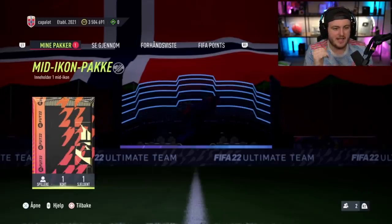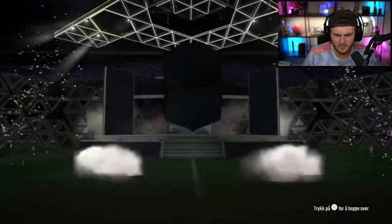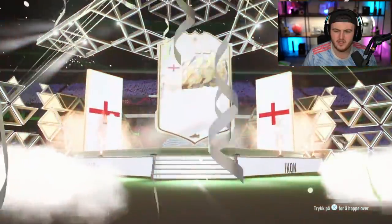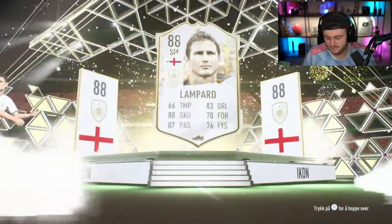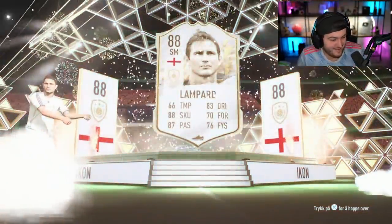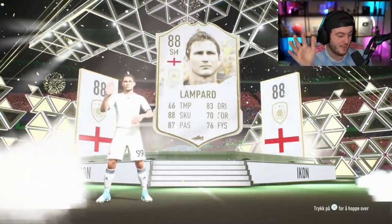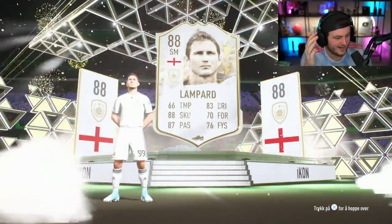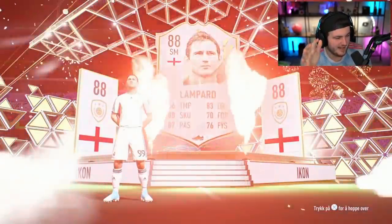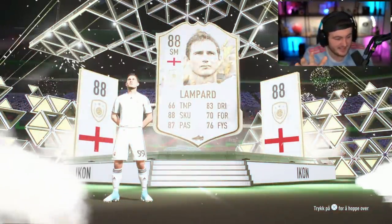We've got Cridian's mid-icon pack. We're just hoping for better, man. Come on, let me see Dutch or Brazilian - that'd be pretty exciting. No, French? Center forward? Who is that? Oh no. Okay, now I feel a bit better - at least I didn't get Frank Lampard, because that would have been very very bad.